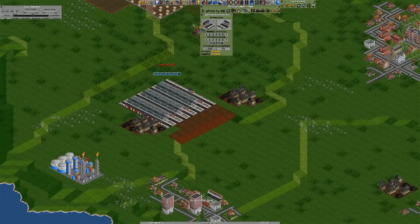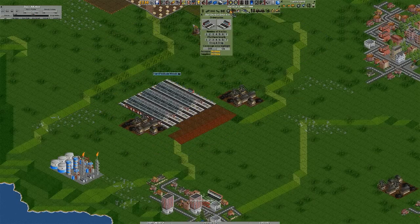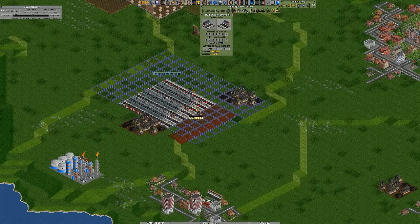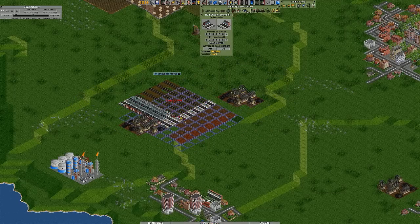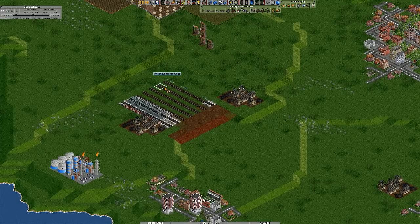Now we go on to this one and delete all the ones we do not want. So now we have this really ridiculous kind of looking train station, which is pretty funky. We can get rid of that and then get rid of all of these.